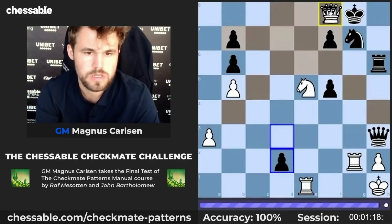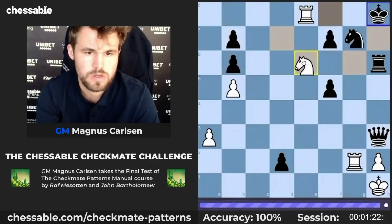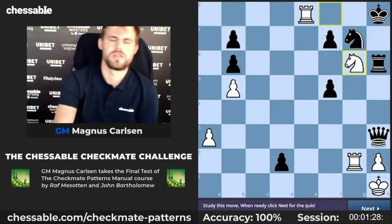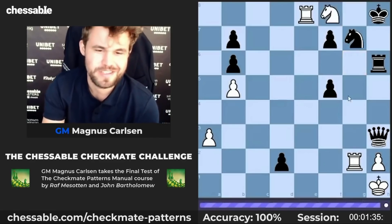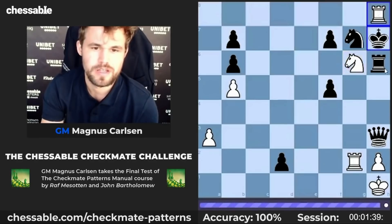These are not easy, I would say. This one is pretty easy though, because you don't have... Oh! Oh my god. I thought he was going to go to king g8 and then there would be knight e6 and rook g7. Yeah, that was knight g6, of course, and then rook h8.